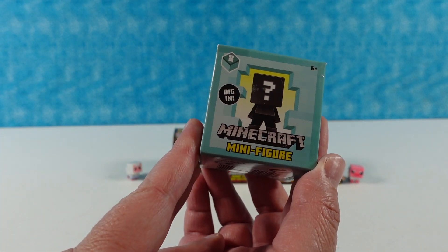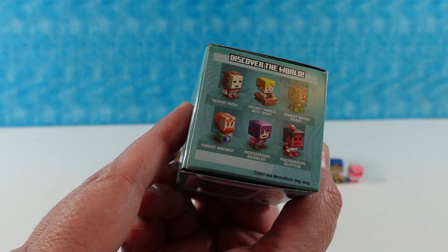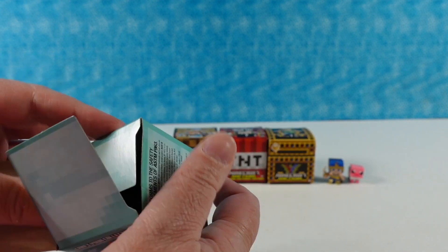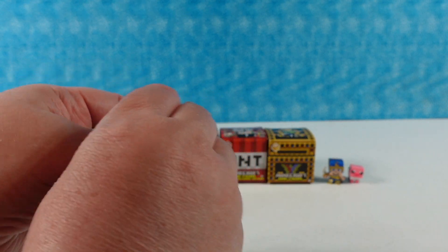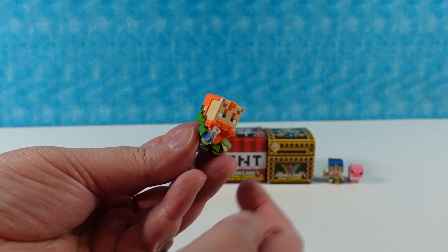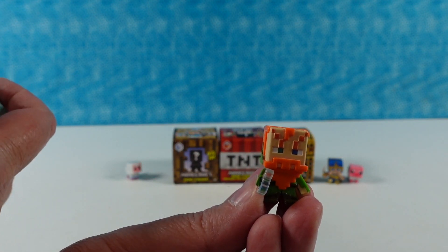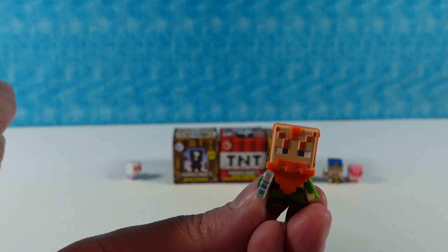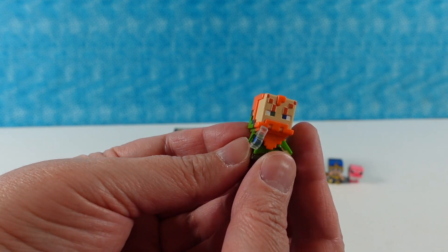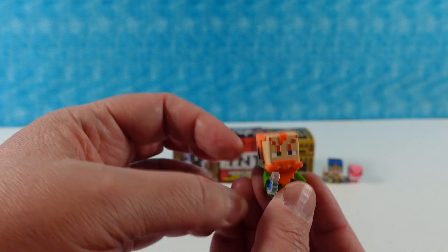We'll just have to pretend there was a cool scene in there. This is going to be series 8, the Biome Settlers series. I want the Tundra Stray. We have... this is not the Tundra Stray, but he's awesome — this is the Forest Brewer. He has a little bottle here; he's brewing stuff up. He looks like he hangs out in the forest brewing.